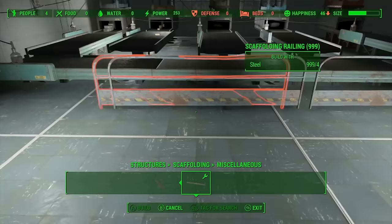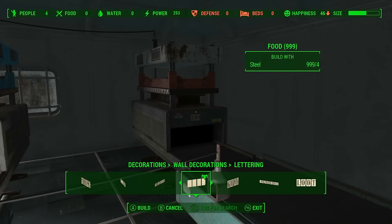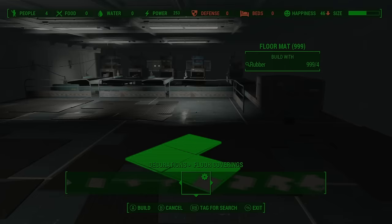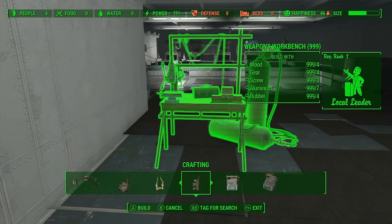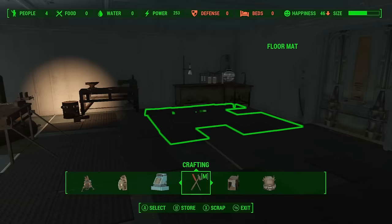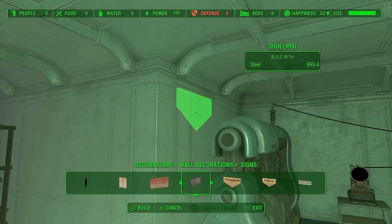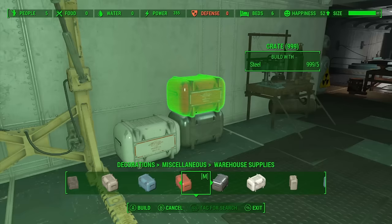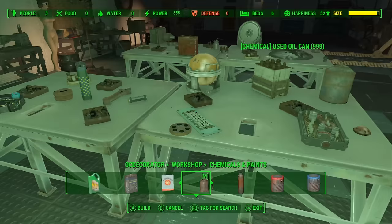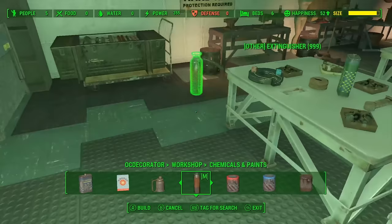Now that we've done that, it's time to decorate the place. Using some cool scaffolding rails to make sure nobody interferes with the machines, we're able to create some safety features and have some labels to make it look good. We're going to fill the place with tables and workshops for people to work in, because not everyone would just be looking at the machines — they'd also be making lots of other stuff using the regular crafting menu. As you layer everything on top of another, it starts to look pretty good. We've got enough space for pretty much every kind of crafting bench in the game, and using decorations from Crafting Fury, fully stacked shelves, and OC Decorator, we've made a place that really looks like a busy workshop.